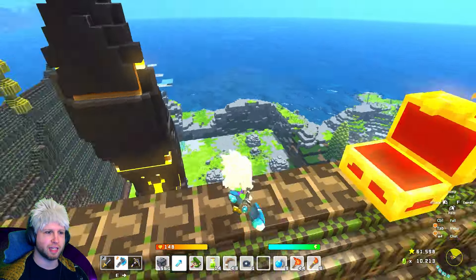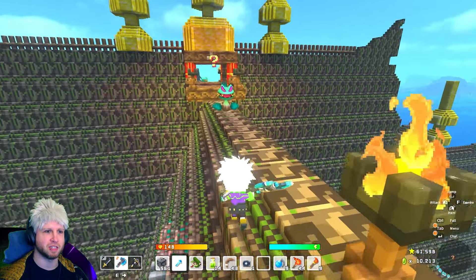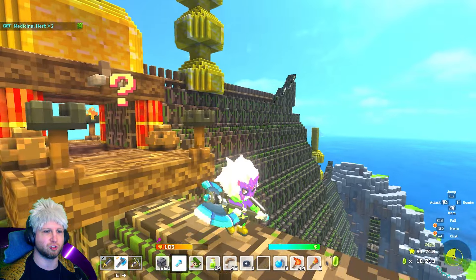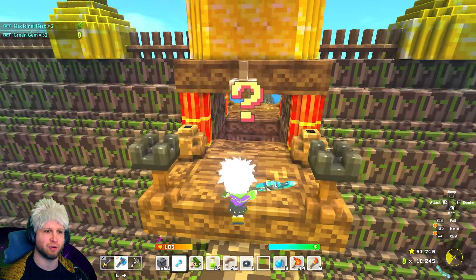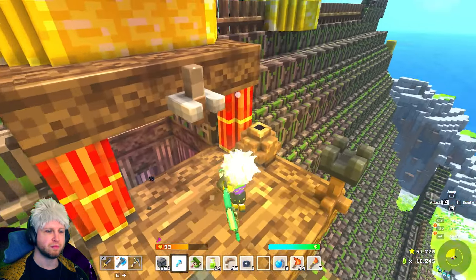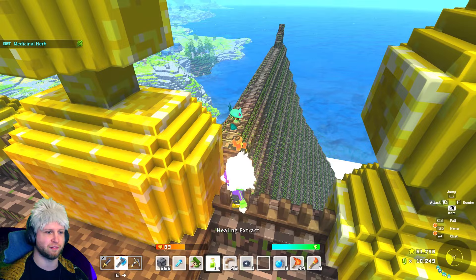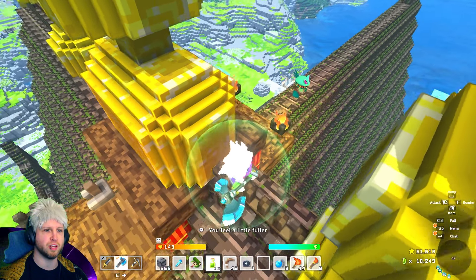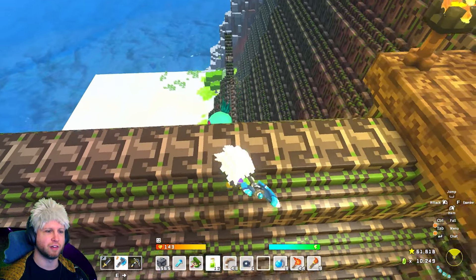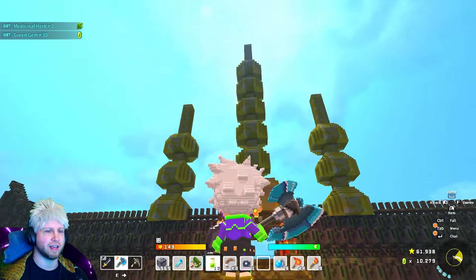There's one moment in Mystical Ninja where you are on a gigantic flying dragon and you're fighting enemies and a boss. I want someone to create a gigantic dragon dungeon that's in the sky — even if it's static, that would just be so freaking cool. I sense a strong monster presence down this hole. This is so freaking cool. I want to kill the other stuff first. These enemies are hurting me really bad, which makes me scared of what the boss will potentially do to me because he could potentially just annihilate me.